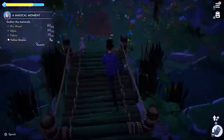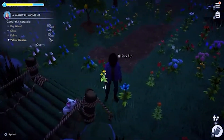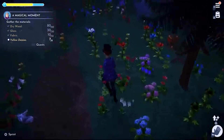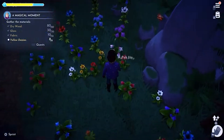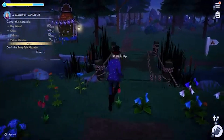We should have six daisies here somewhere. Is that a daisy? It is — there's one. There's two. Three. There's four. Come on, we can get it! One more, right here. Done. That was quick. Craft the fairytale gazebo.